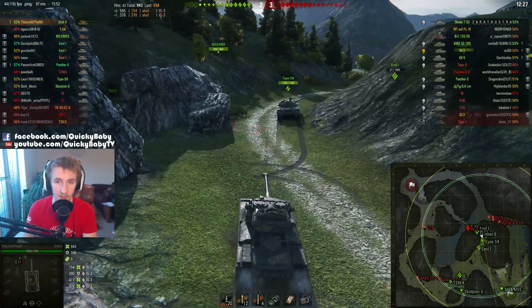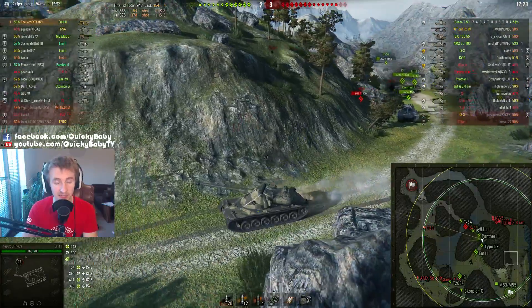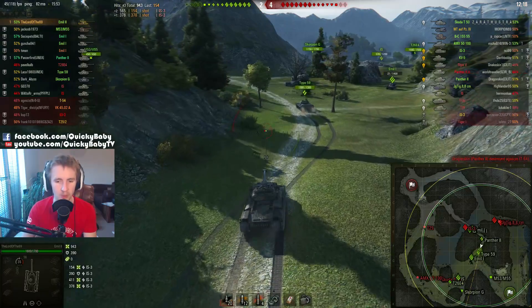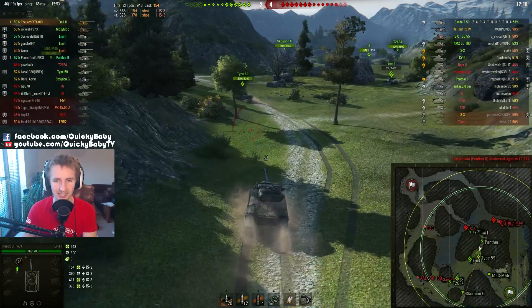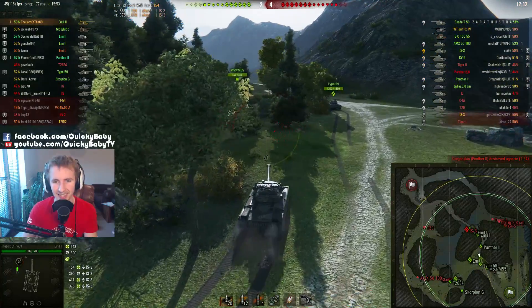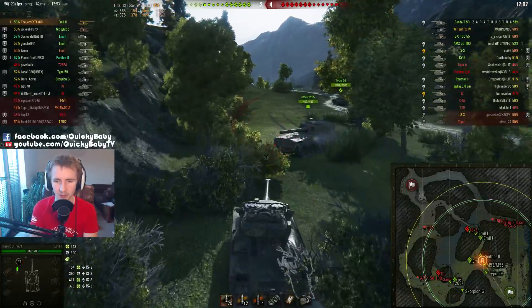Other things that are much better about the Emil 2 include mobility. It's got a better top speed now up to 56km/h, and it also has a little more grunt in the engine, which is always awesome because the Emil 1 does feel very sluggish. Even though the Emil 1 has a lot of other good attributes, I'm in no way saying it's a bad tank — just talking about what the step up is between the vehicles.